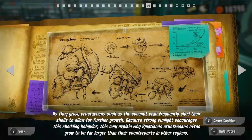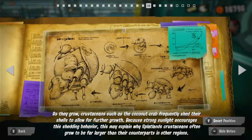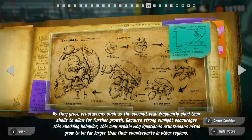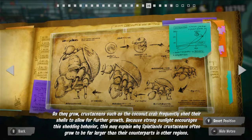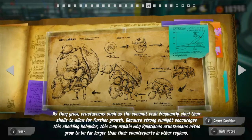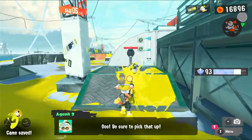As they grow, crustaceans such as this coconut crab frequently shed their shells to allow for further growth. Because strong sunlight encourages this shedding behavior, this may explain why Splatnet's crustaceans often grow to be by far larger than their counterparts in other regions.